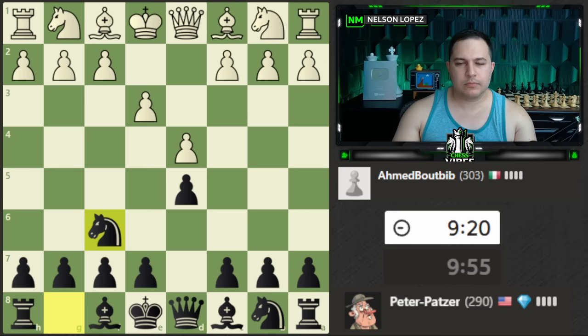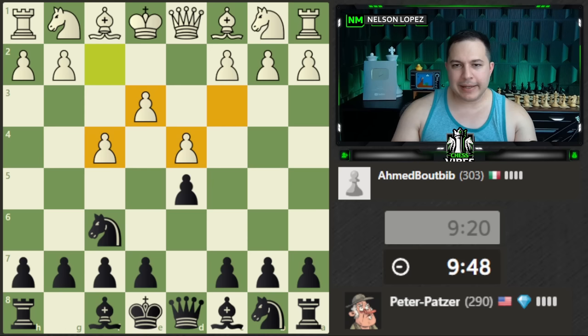Our opponent plays f4, which looks like a Stonewall setup. This is a setup where you put your pawns like this and it's really solid — they get a nice clamp on the e5 square. It's very hard for us to break with e5 without losing a pawn, and even if you try to attack over here they usually defend with the c-pawn. I'm not going to really change my strategy — I'll continue developing. Let's play bishop f5, getting the bishop to a useful square lining up on this diagonal.